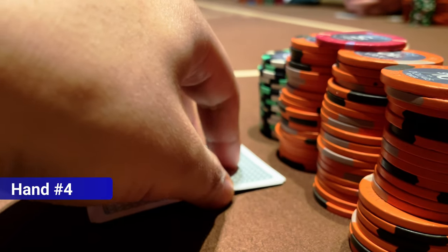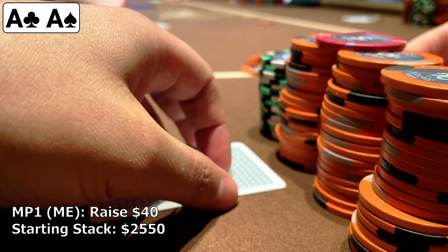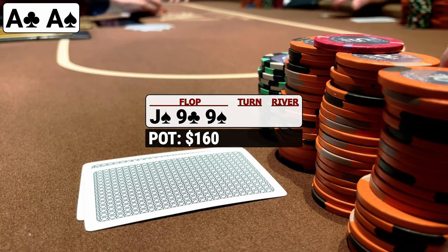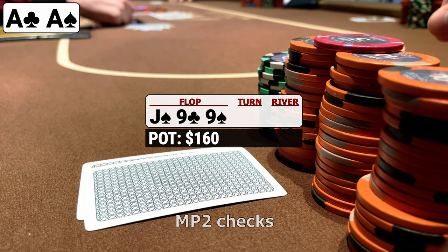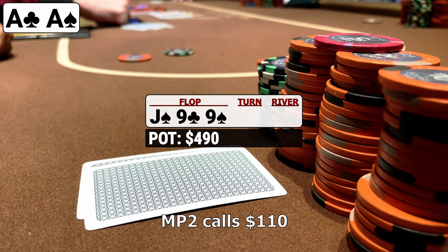I never get tired of looking down and peeling pocket aces at the table. We open to $40 to adjust to table conditions and get no less than three callers: the person to my left, the button, and the big blind. The flop comes jack-9-9 with two spades. With four in the hand, the action checks to the button who bets out $110. This is a precarious situation as one opponent can easily have a 9 here on this well-coordinated board. When the big blind folds we make the call, and the mid-position player calls as well.